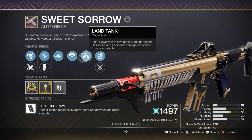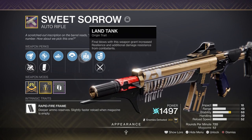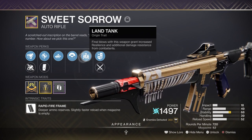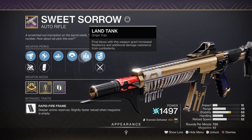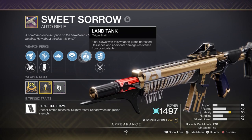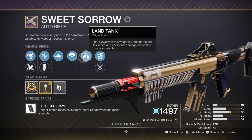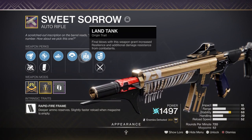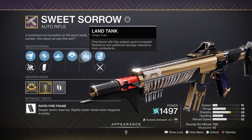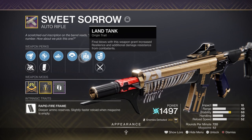For secondary we have the Sweet Sorrow AR with Auto-Loading Holster, Turnabout, and Land Tank perks. I highly recommend you try and get this roll as the perks are fantastic for supporting solo players. Turnabout allows you to gain an overshield every time you destroy a combatant's overshield or an elemental shield, which is extremely powerful considering how often the Hive have overshields. You then have the Land Tank perk where landing final blows on a target increases resilience and damage resistance while active. I believe this perk goes up to x3 at max — very handy for builds that have low resilience, though more testing will need to be done.